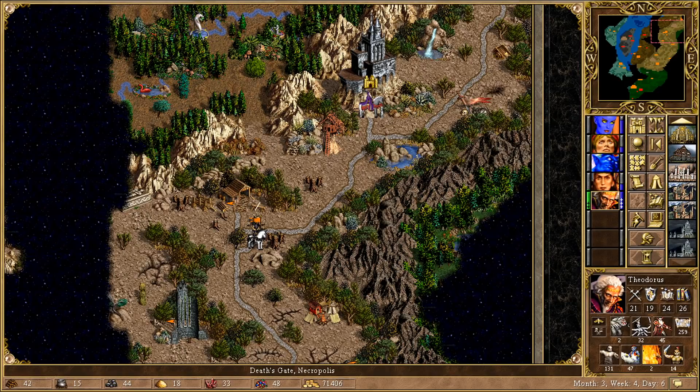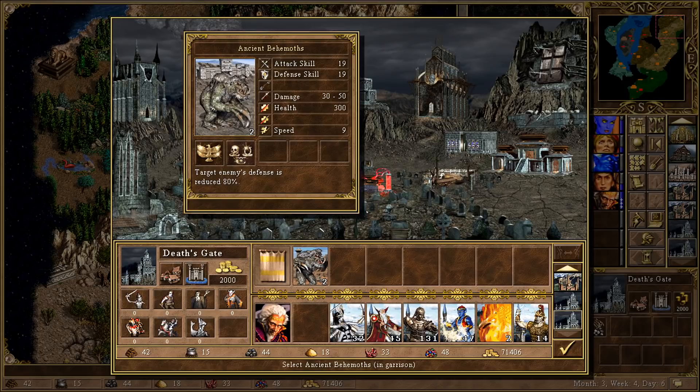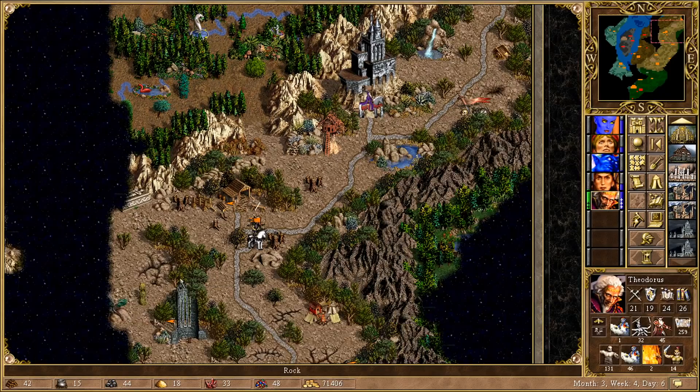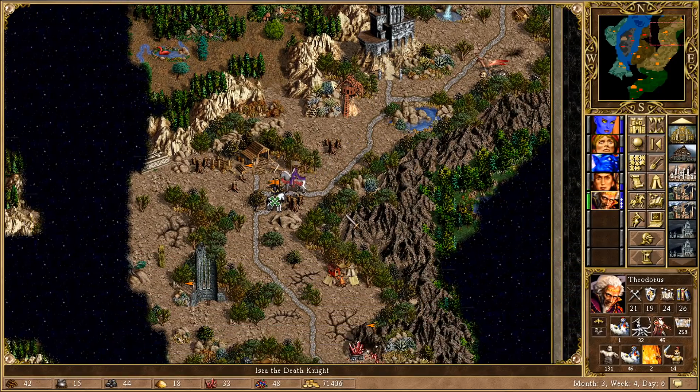So Theodorus is going to go for the attack on Isra. I just want to get through this with as few losses as possible. I'm actually going to put the behemoths away, because I really don't think there's much point having two ancient behemoths. I think I would just rather have two stacks of Master Genies — get the extra bit of morale and the extra bit of spellcasting. And yeah, we'll just go for a big attack on Isra.